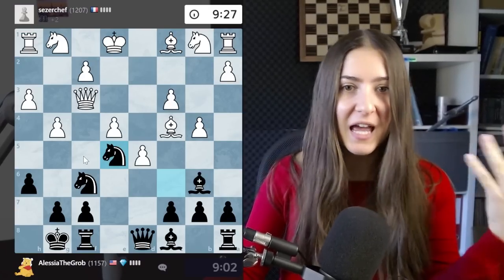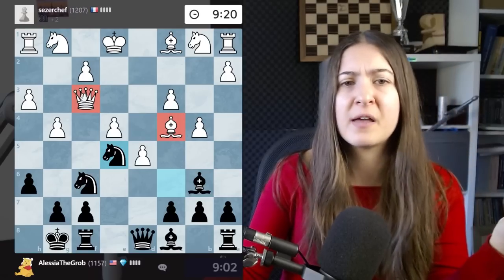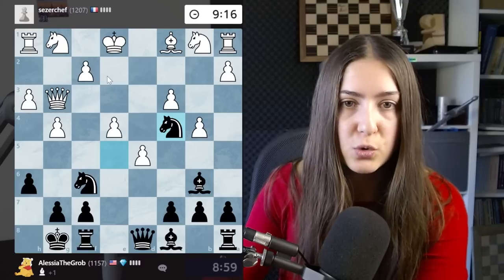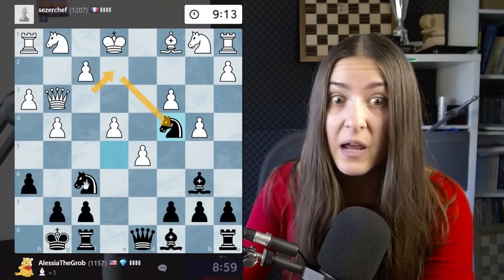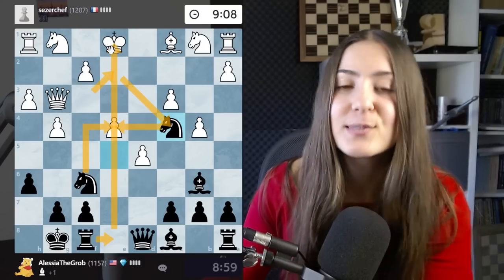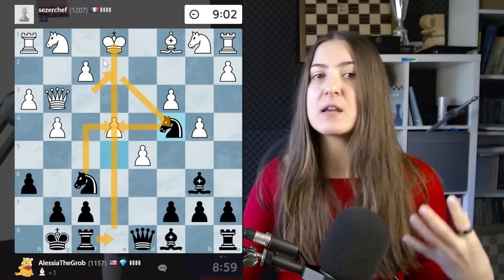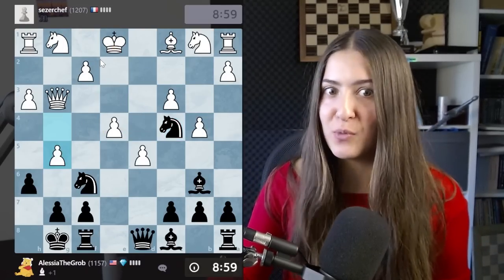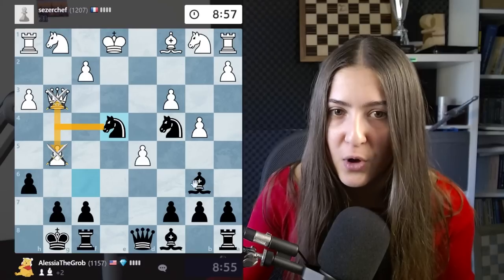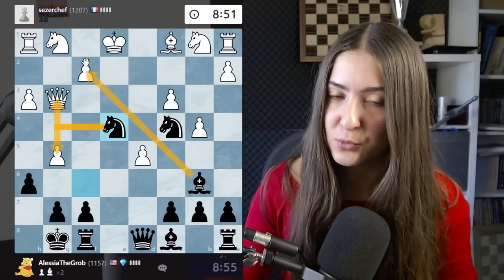If pawn takes I go with the knight here, attacking the queen and this piece - my opponent is crying and learning a huge lesson about why you need to develop and castle. The bishop and the queen are both under attack. The only move to defend is queen here. My opponent didn't play it so they lost a knight. After queen e2, the queen could have taken back but then I would have taken here, queen takes, rook here and I win the queen. An amazing tactic to exploit bad development.